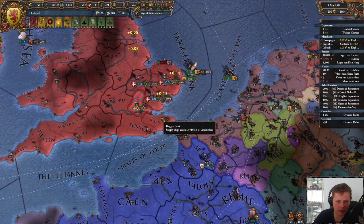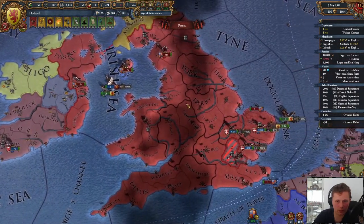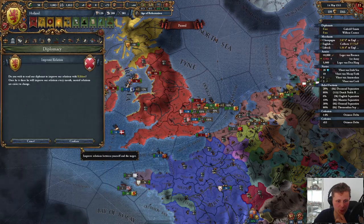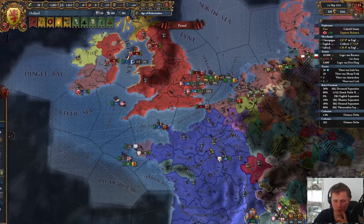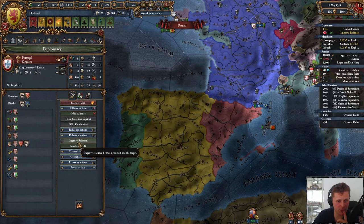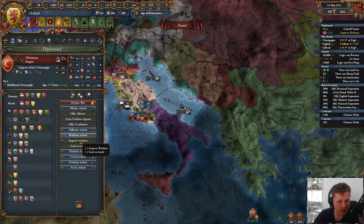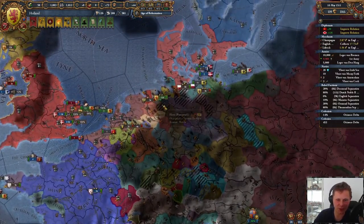My guys are landing — and they're landing alright. We got two diplomats just not doing anything. Let's improve relations with you. Let's increase with — actually we should increase with the Papal States, or the Ottomans. Let's start improving with the Ottomans.